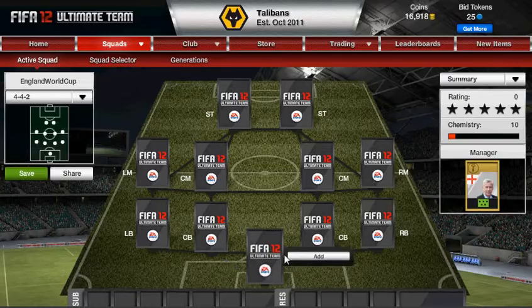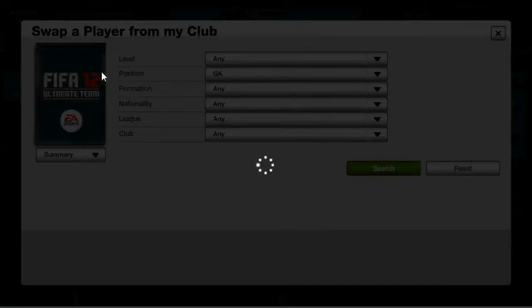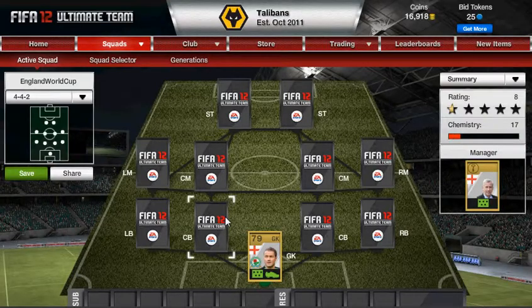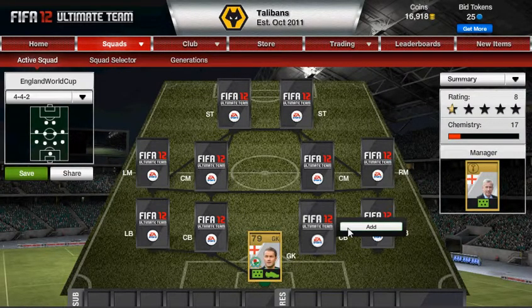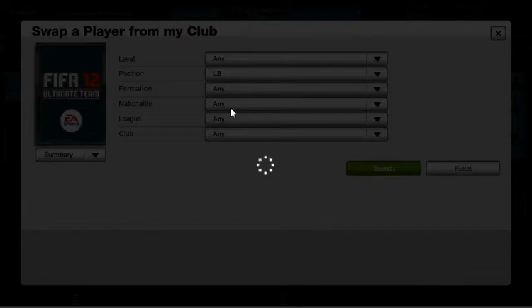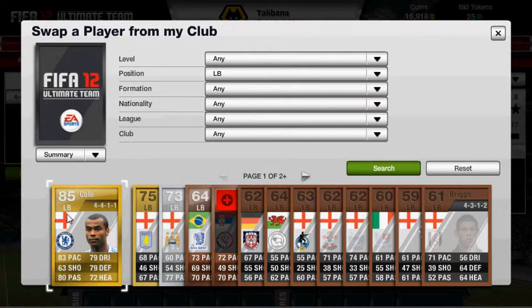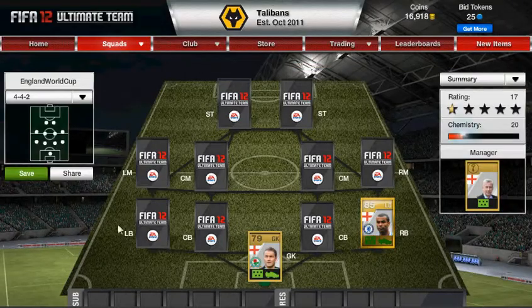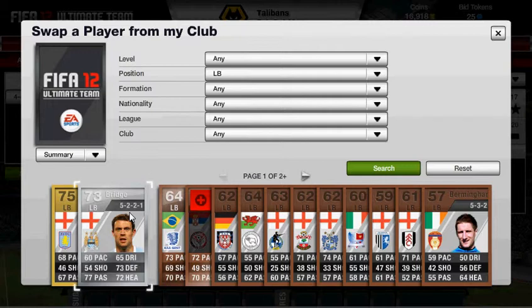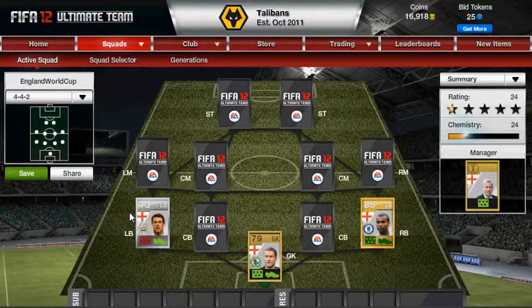I didn't get Fabio Capello because I didn't think he was essential. I put a keeper in — we have Robinson. If you watched the 2006 World Cup then you can try and guess the players I'm putting in. Some of them you probably won't get because I haven't got a right back — we're going to have one of my favourite defenders in the game, even in the world. And another one of my favourite defenders, which used to be, is Wayne Bridge. So, 24 chemistry ready.